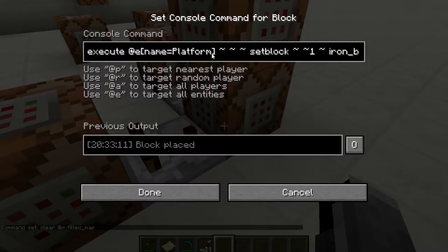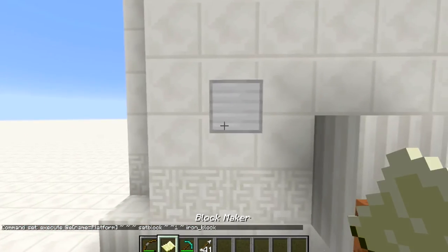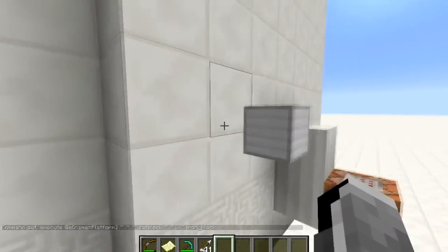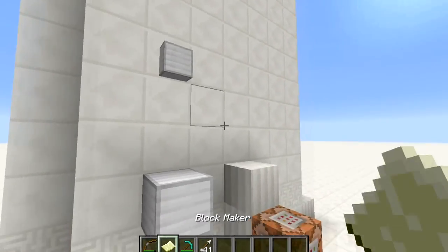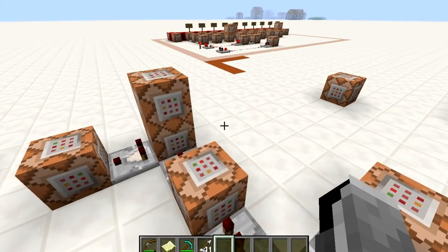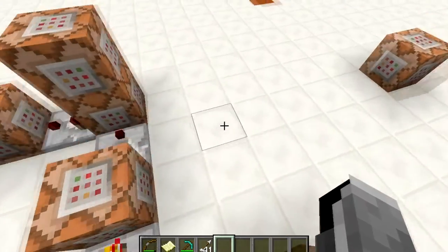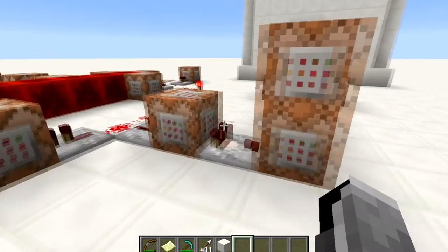The comparator executes at 'platform' — the armor stand named platform — and sets the block one block above it to an iron block. As you might notice, even if you shoot somewhere at a certain height, it always places the block beneath that point. That's because the armor stand isn't bound to a one-by-one grid block space like placed blocks are; the armor stand can be anywhere, even right in the center of four blocks, so it can be a bit weird with placement.